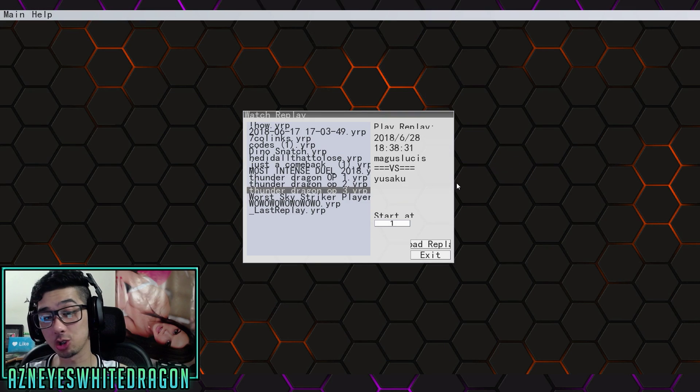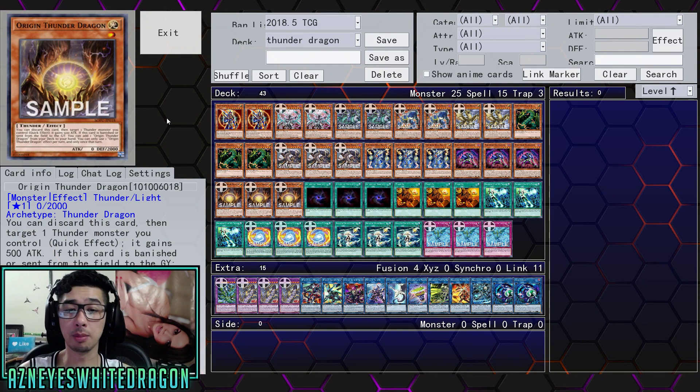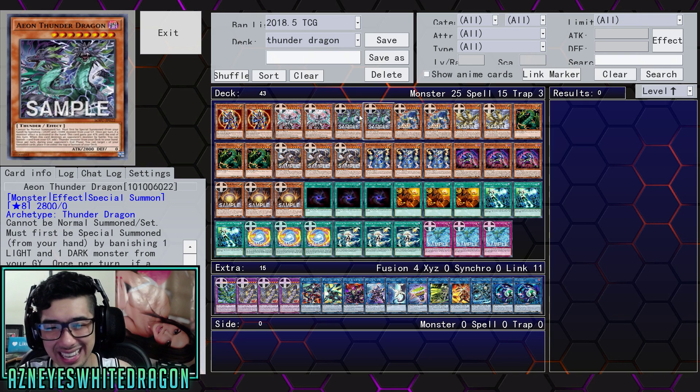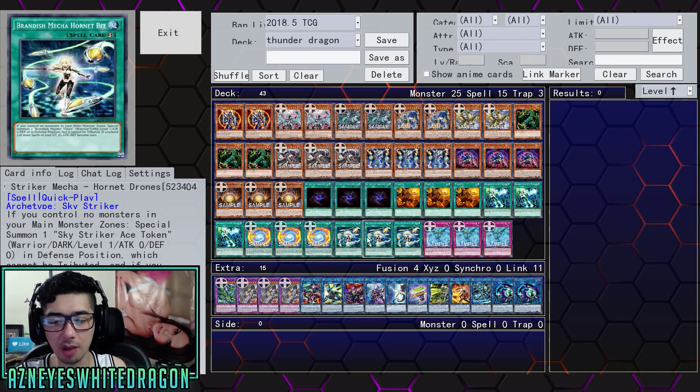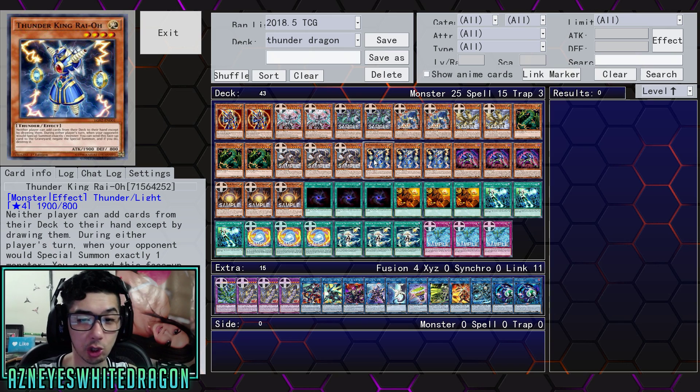That was a quick little showcase of the deck — those are three replays, each probably under a minute because I was talking. Anyways, I'm going to give you guys the deck profile as sent in by Magus. Now this one I want to say is more of a pure build. It's got chaos monsters and Sky Strikers in it, but I would say it's pretty pure. You also have, in combination, Thunder King Ryo, which can definitely destroy other people's decks because this card is technically still a Thunder Monster.